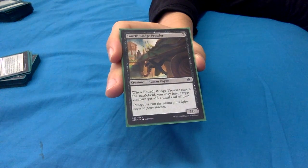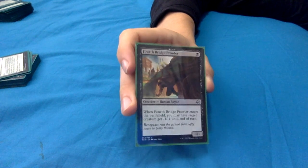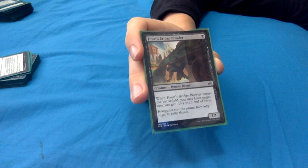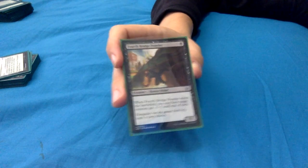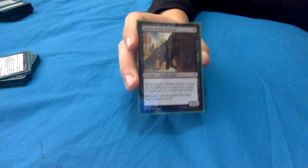Next up is a human rogue: when it enters, you may have target creature get -1/-1 until end of turn. That might not seem like much, but there are so many 1/1 creatures with crazy abilities. With Yarok you can get rid of a 2/2 or two 1/1s at once. This can get rid of x/1s, x/2s, or two x/1s with Yarok. Actually some nice spot removal that's more flexible than it might seem.